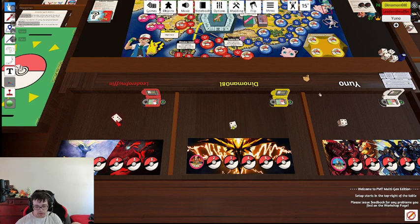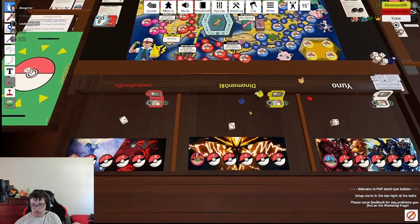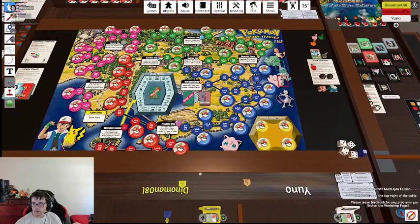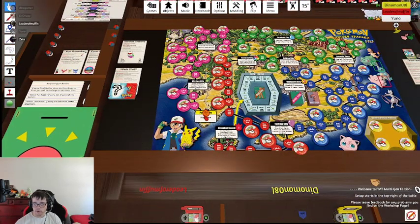Dino, you and I roll for second. I'm just gonna grab the pieces. I got a three. Okay, so I got third, Caleb's first, you're second. So grab a trainer. I'm blue. I grabbed an orange. Put them all on Pallet Town. We start at Pallet Town? Yeah, it says start here.